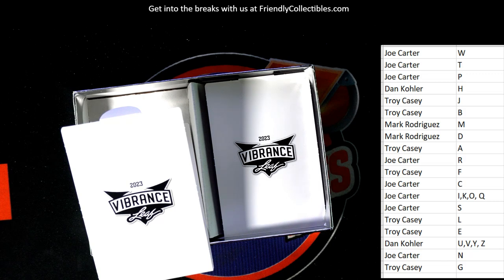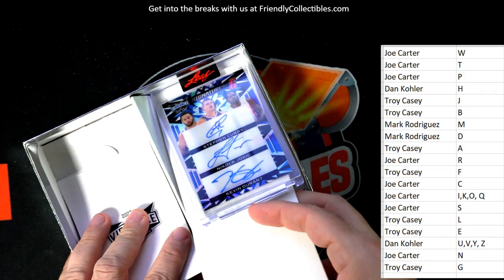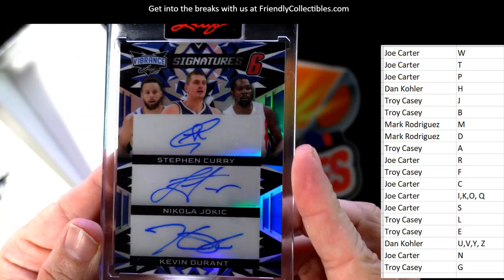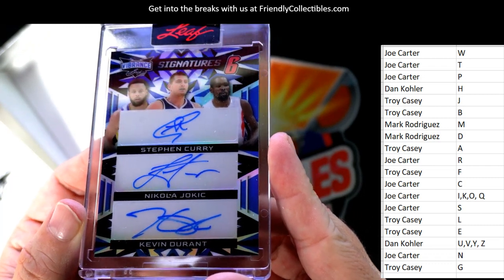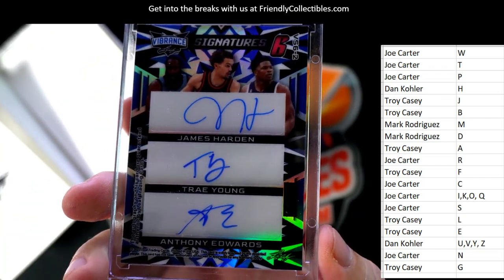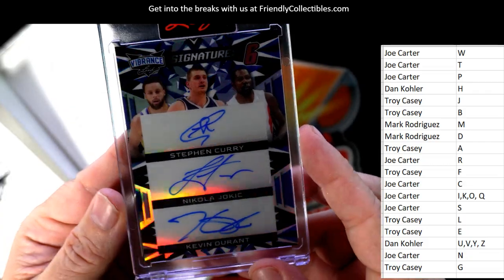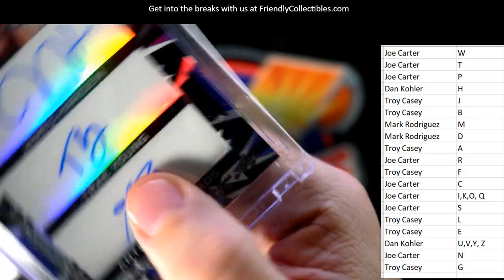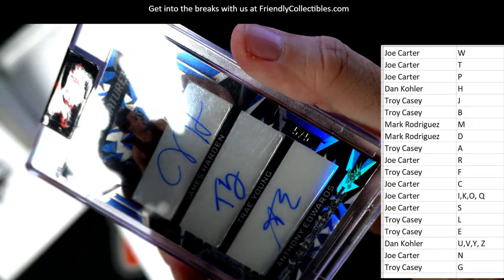Last but not least — wow, look at this! We got a nice one here — it's a six-autograph card! Steph Curry, Nikola Jokic — wow, that's crazy — Kevin Durant, James Harden, Trey Young, Anthony Edwards. Unbelievable card right here, this is seriously unbelievable. What a card. We're going to do a random unless somebody owns a majority. The number on this one is five of five.